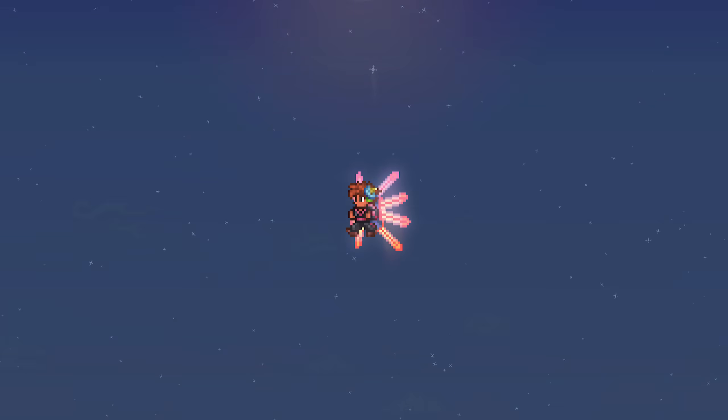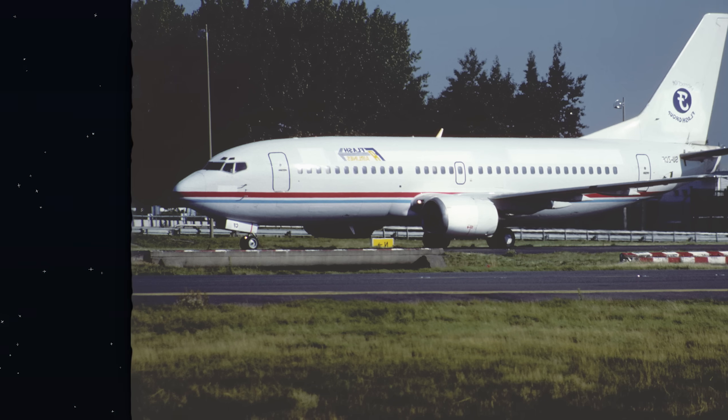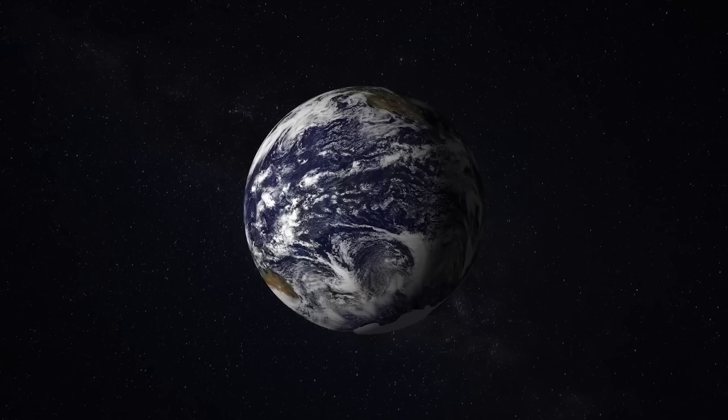That is, there is physically less air around you as you go up. It's why you can't breathe as easily on mountains, and also why you need to know how to use oxygen masks on planes, just in case the plane's pressurization fails. This is just how the atmosphere works on the Earth.